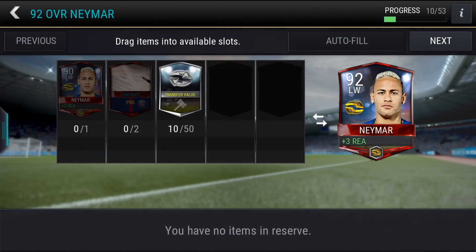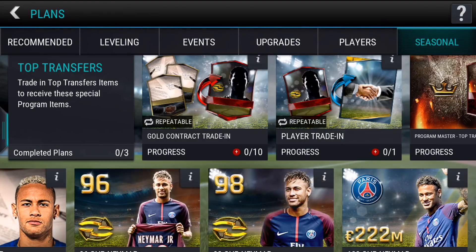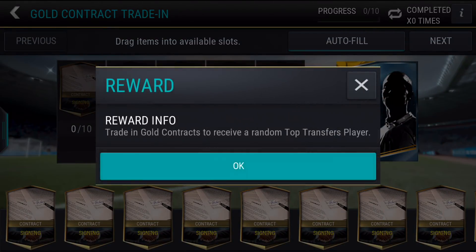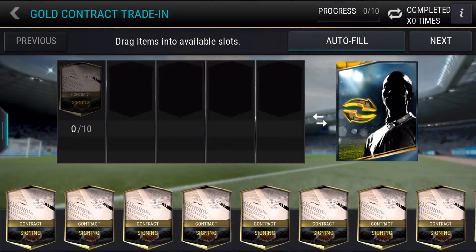So say you get the Neymar and you don't want to go for Neymar, you can sell the 90 Neymar — you get them from the live event which at the moment is once a day and you get contracts. These transfer value tokens come from playing versus attack matches. So versus attack seems to be the main source alongside packs and the live event. We've got these tradings here and we're going to be opening the bundle today.